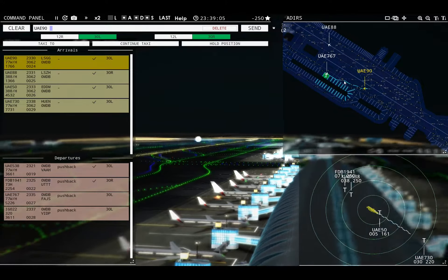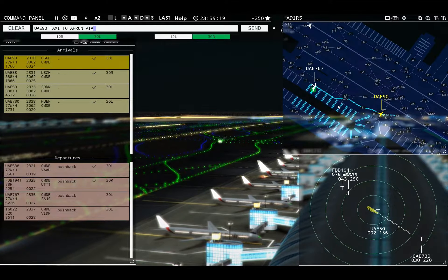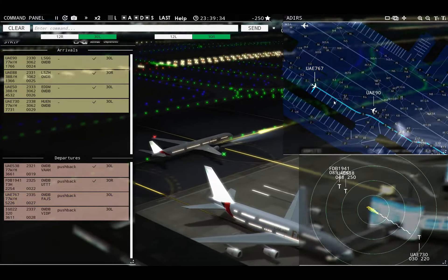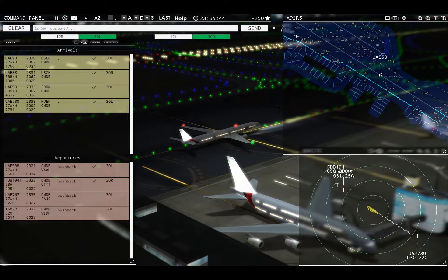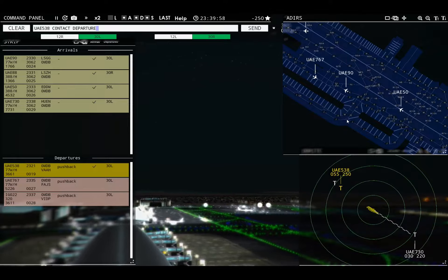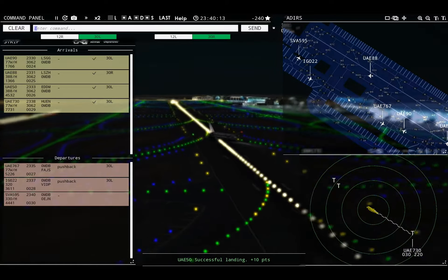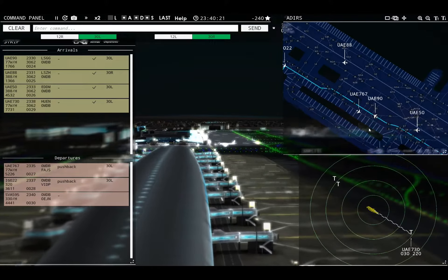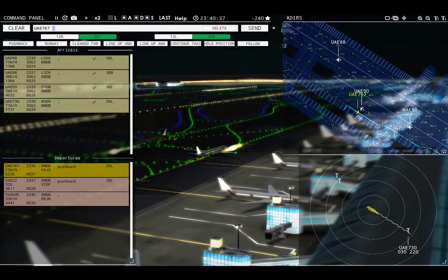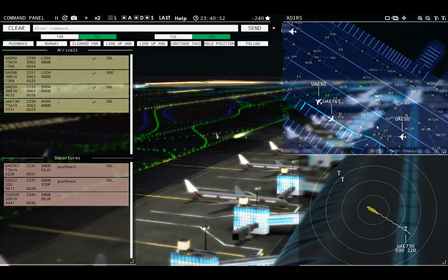Emirates 50, runway 30 left, cleared to land. Emirates 730, runway 30 left, cleared to land. Emirates 90, taxi to apron via Kilo 2. Emirates 767, continue taxi. Emirates 767, taxi to apron via Kilo. Emirates 90, continue taxi. Sky Dubai 194-1, contact departure. iFly 22, ready to taxi. Emirates 538, contact departure. Good evening. Tower, Saudia 595 requesting push and start. iFly 22, continue taxi. Emirates 50, taxi to apron.